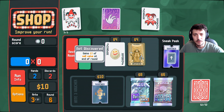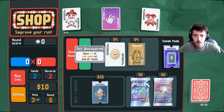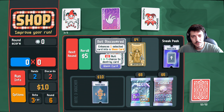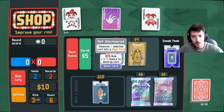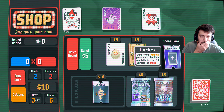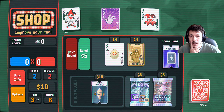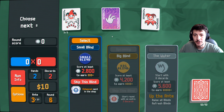Gains three of sell value at the end of round. Enhances one selected card into a glass card — one in four chance to destroy the card. All cards and packs are 25% off. I think we hold and go to the next round — we are pretty good right now.